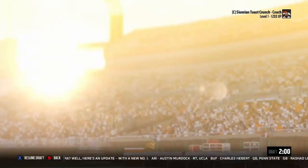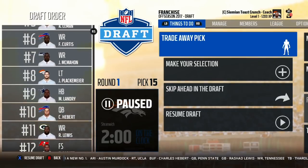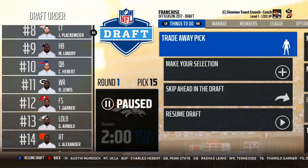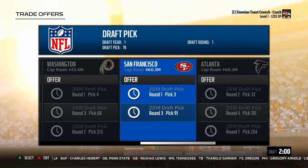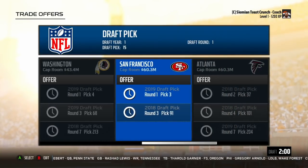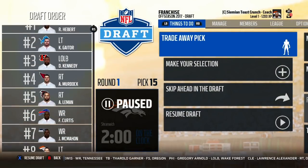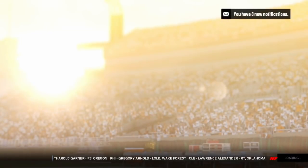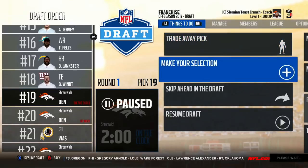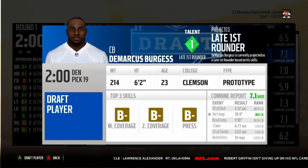I'm trading away a draft pick to get some value for next season. The Jets have the first overall pick next year. Looking at which teams might have decent draft picks, the 49ers look like the front runner — that's a third this year and a first next year. I'll just go with the Bears trade; it's hard to gauge where teams will be next season. With my next pick I'm taking Demarcus Bergus — he's the only decent-looking corner in this entire draft class. He might have slow development as a prototype cornerback with a slow 40, but I'm taking a gamble on him; 78 overall.